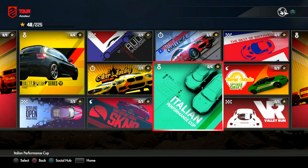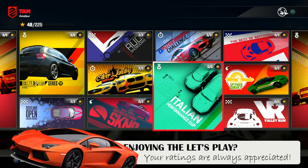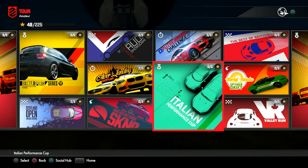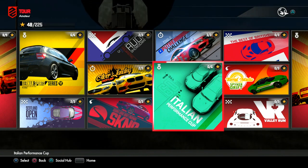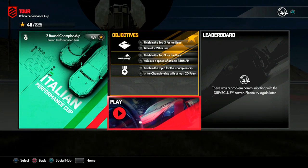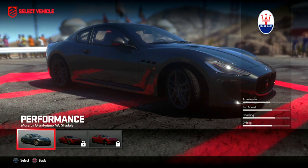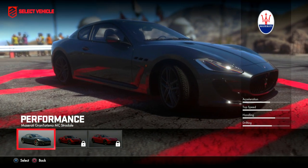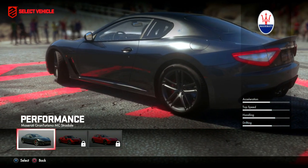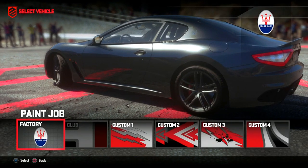What's going on guys, Team Art here and welcome back to another episode of DriveClub! It looks like we are going to be getting into some of the cooler cars here. We've got the Italian Performance Cup - this is probably a two race championship. We're going to be using the Maserati GranTurismo MC Stradale. Yes, that's right. This car is absolutely beautiful. It's a beast - let's get it popping! I'm excited.